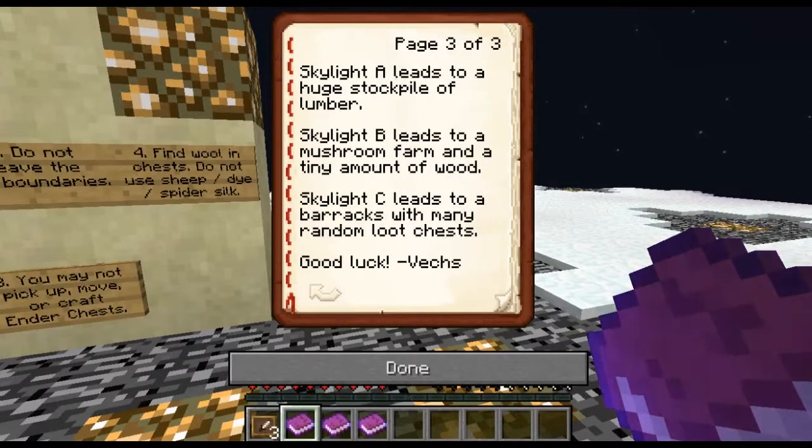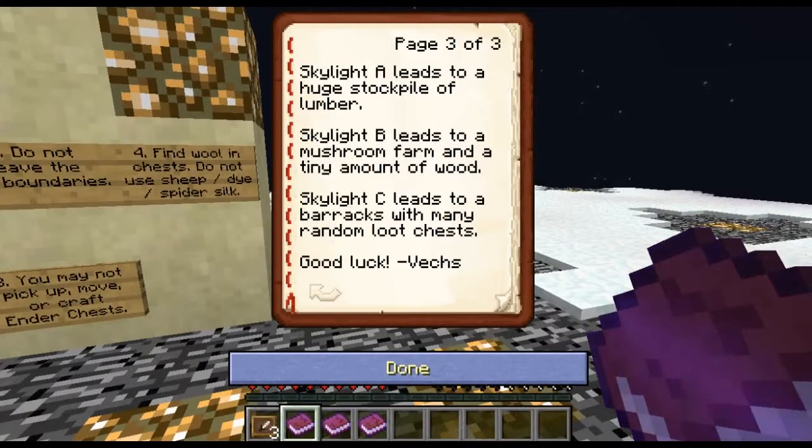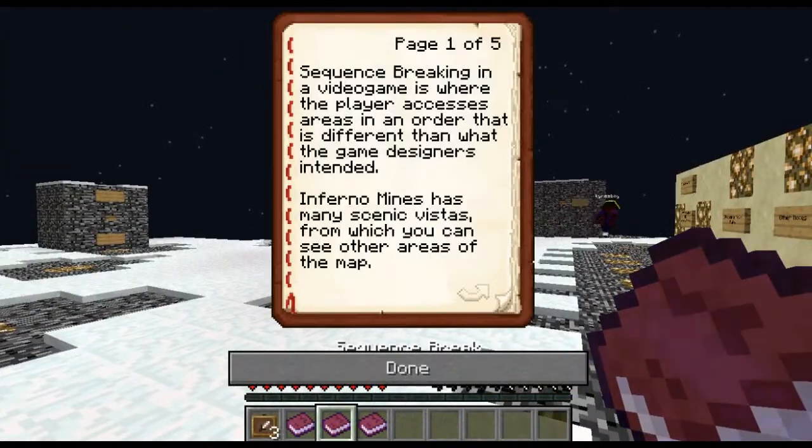Skylight A leads to a huge stockpile of lumber. Skylight B leads to a mushroom farm and a tiny amount of wood. Skylight C leads to a barrax with many random loot chests. There's multiple barrax? It says it leads you to a barrax. Sequence breaking — I didn't realize that there was more than one barrax.